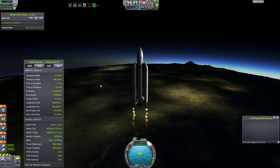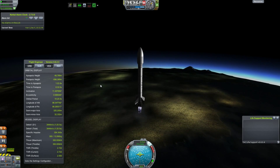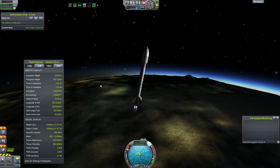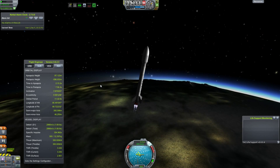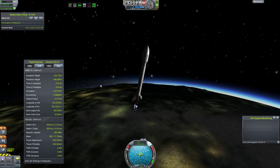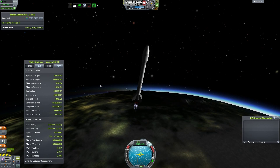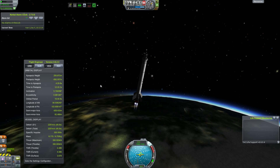You want to get your apoapsis and periapsis to the same number — a very specific number that will allow your orbital period to be six hours. So we're going to blast up almost as vertically as we can, though I'll tilt it over just a little bit so we have leeway time when we get to our apoapsis. It's actually more fuel-efficient in this specific mission to go all the way to your apoapsis and then bring up your periapsis. Once we're enough out of the atmosphere, good — let's blow off the fairing.